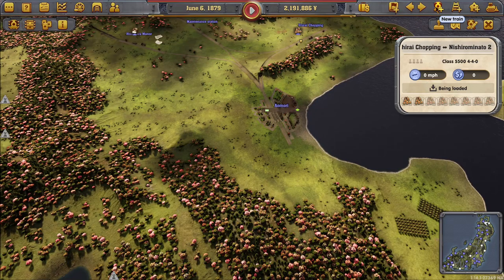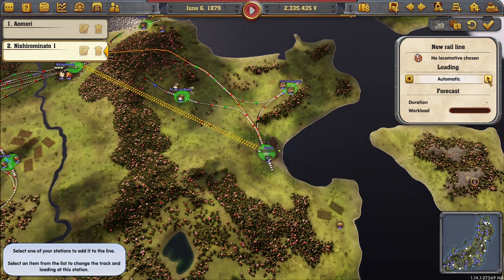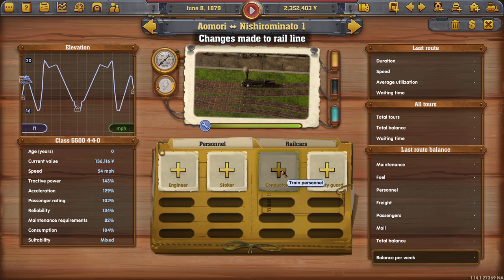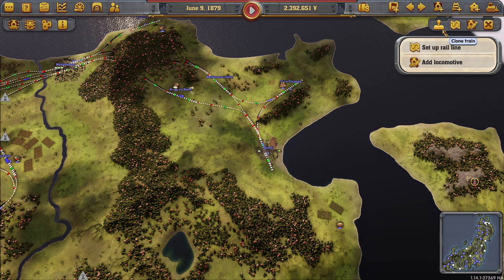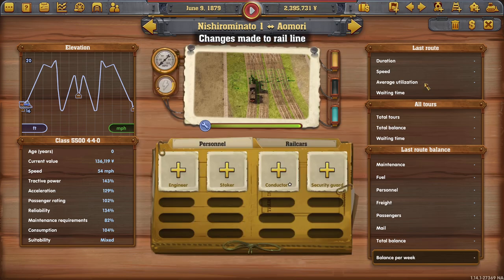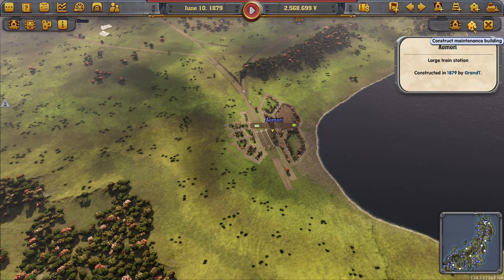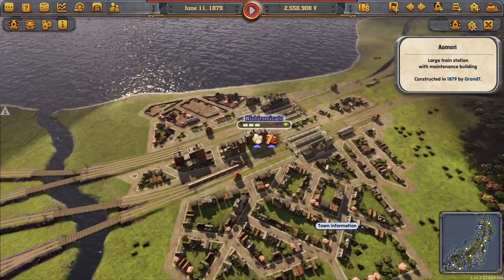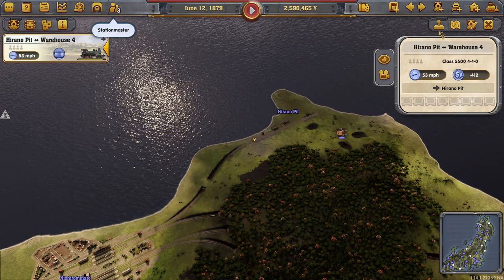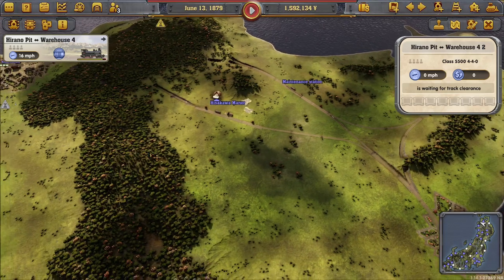One thing we can do is set up a nice train running through the tunnel the correct way and put it on automatic. Why? Because you could exchange goods and we could have a couple doing that. A conductor would be fine on there. We'll set one up running straight away from there on automatic. We'll get the mixed one and stick a conductor on there as well. Do you have a maintenance yard? You do not.